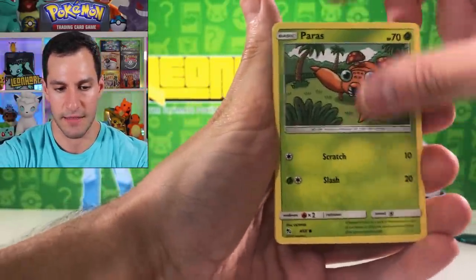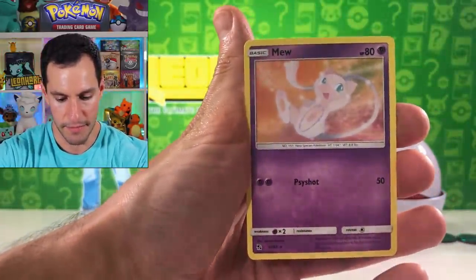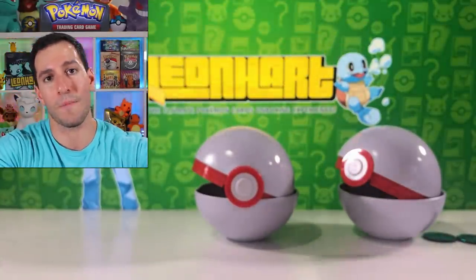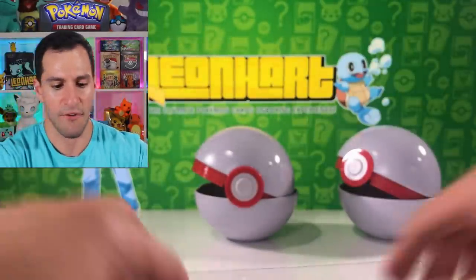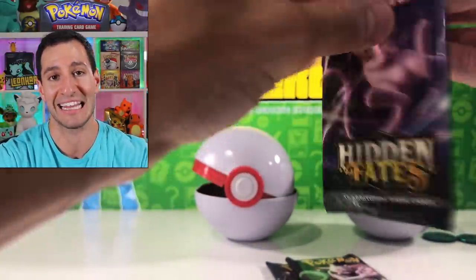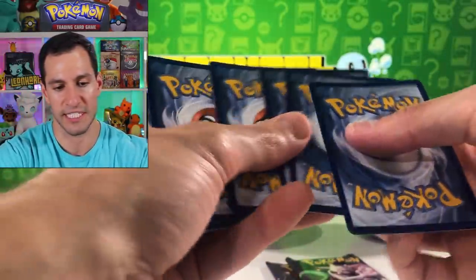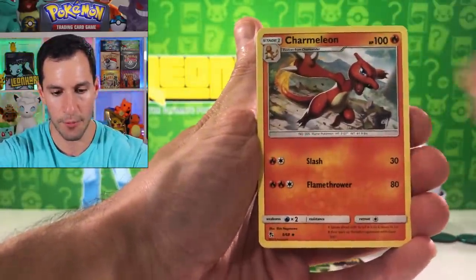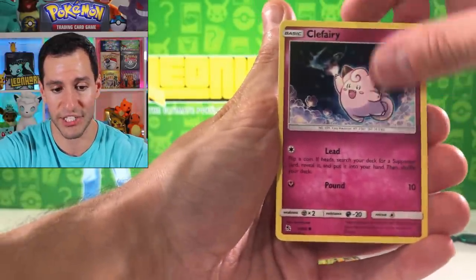Fighting energy — it seriously is pretty crazy that we've pulled that card so many times. Clefairy and new non-holographic. Three more pin collection boxes, each with three packs of Hidden Fates. We've opened well over 200 — probably 250 packs of Hidden Fates — still no shiny Mewtwo. Three more gold cards to pull, not including the stadium cards. I've pulled one stadium card, a Tapu Bulu gold card. I need a shiny Mewtwo and of course the shiny Charizard, which we're getting in this pack — or shiny Charmander!